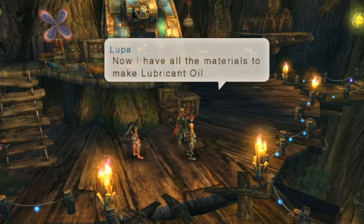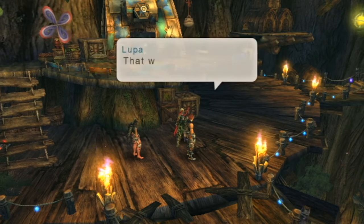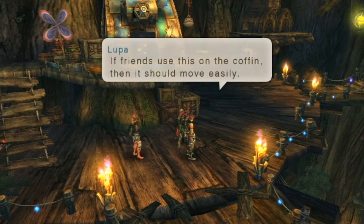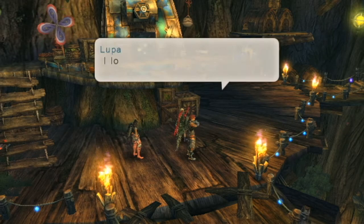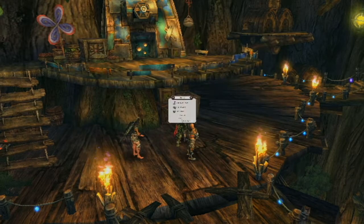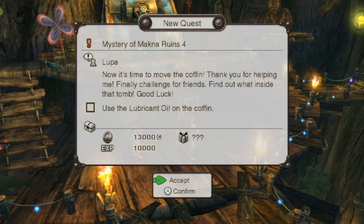Now I have all the materials to make lubricant oil. We must mix the Algoris Sap and Andos Oil thoroughly — that will give us a smooth lubricant oil. If friends use this on the coffin it should move easily. So we're done with the third quest, and the fourth one is going to be moving the coffin. We're gonna get 10k EXP for this — holy cow!